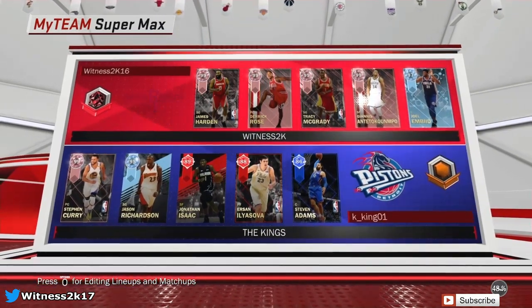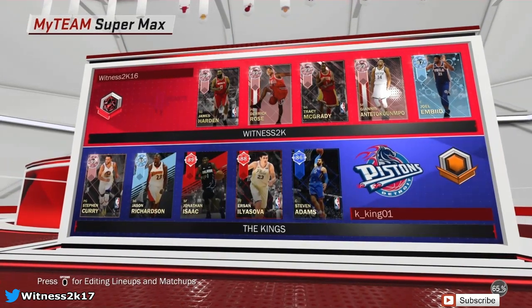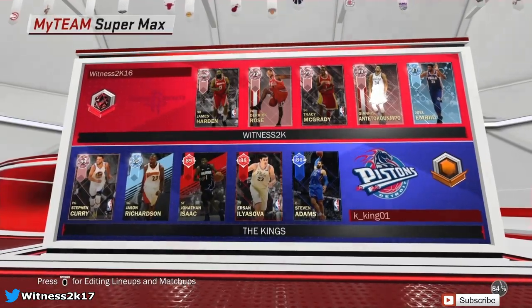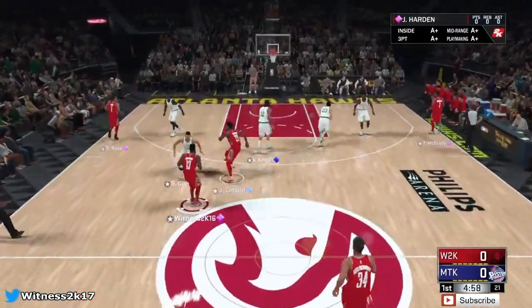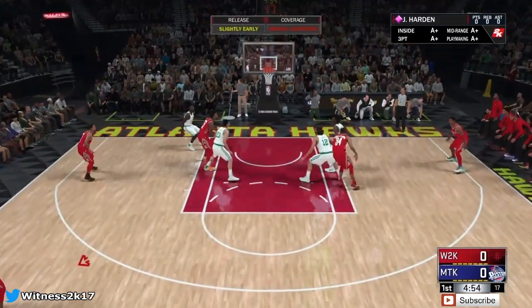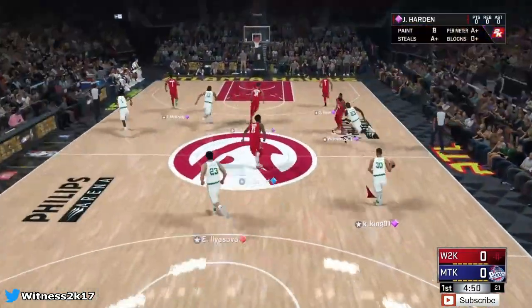Here's our first opponent — he's got a pretty weak team, he's in the bronze league, but he has pink diamond Steph Curry and diamond Jason Richardson. He might be okay. We might get a quick rage quit. We'll see how many we can score in one half. We win the tip, giving it back to James Harden — and you know I'm going to be putting up a stupid shot straight away. If you've got a card that can shoot good threes, I just put up a stupid shot, that's just what I do.